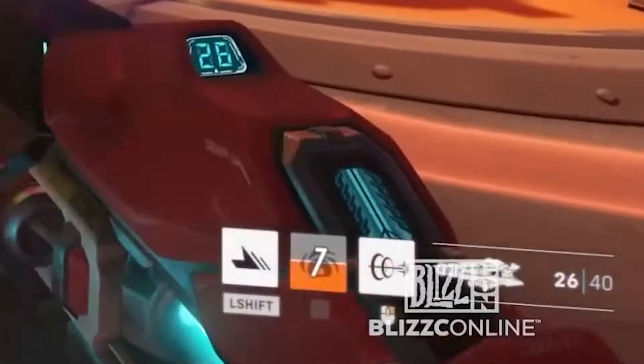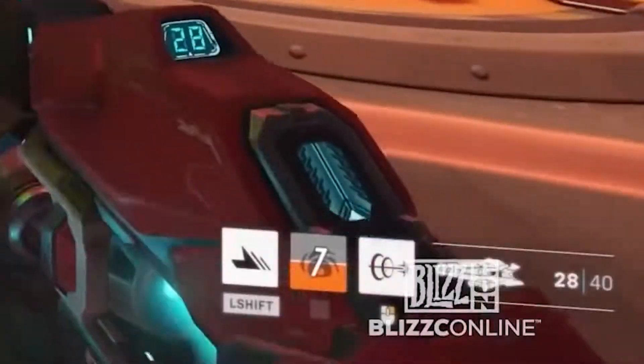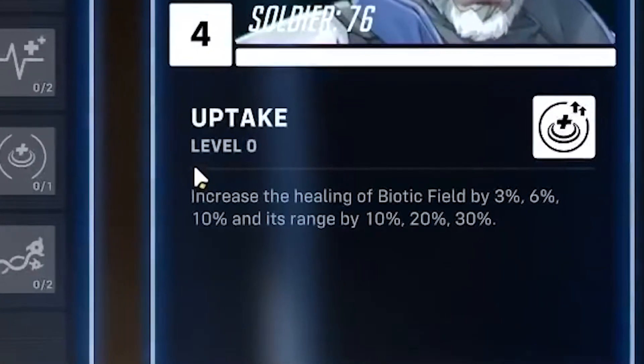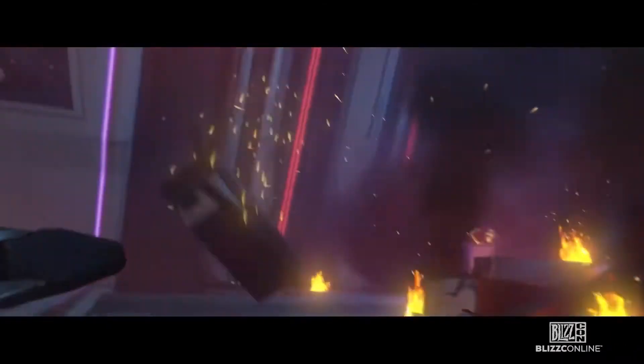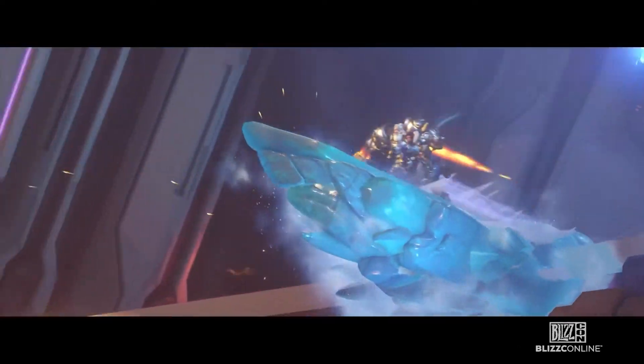This is a work-in-progress game. We also get our first look at Sojourn, who could fill a whole video of analysis — I'm not gonna go over her moveset here. We see a talent for Soldier 76 that increases the healing power of Biotic Field — I'll talk about talents later — a new quick slashy Null Sector Omnic, and the most important and revealing: who is in this ship that Reinhardt and Mei are jumping into?